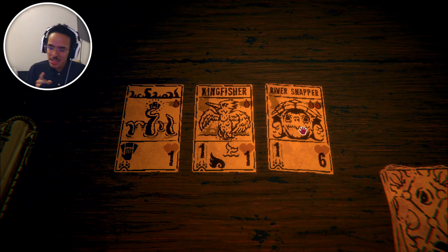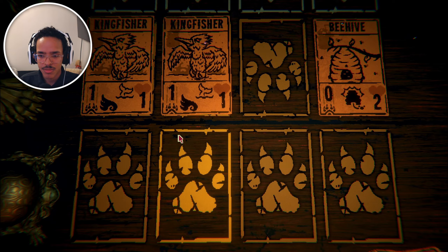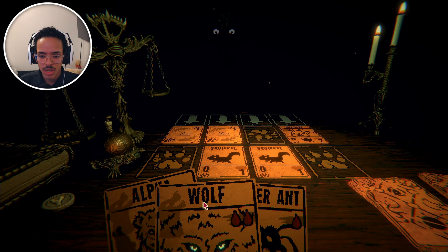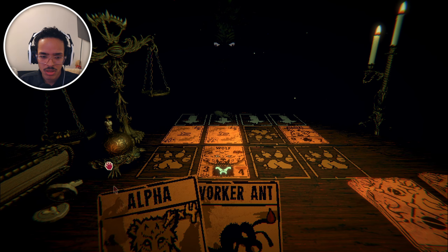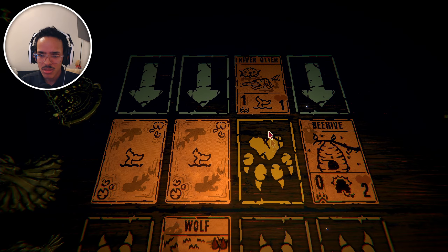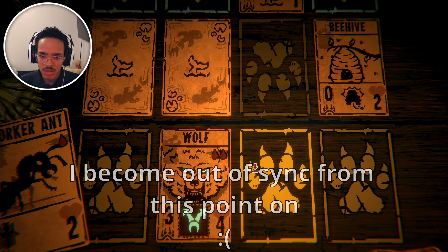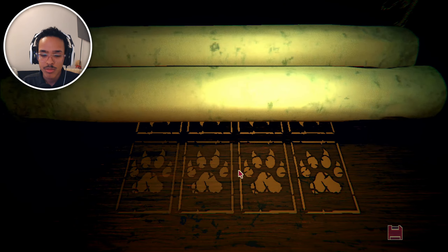This is when he starts using those kingfishers. We can't really do much here, we'll just pass for now. What I'm gonna do is place the wolf here — that'll revert the damage he just did to me. So we're good. River otter — it literally doesn't matter, you lost. There's nothing you can do because I could play a worker ant, put the ant here, then play the alpha which will increase my damage — one, two, three, four. And we're done. Nice.